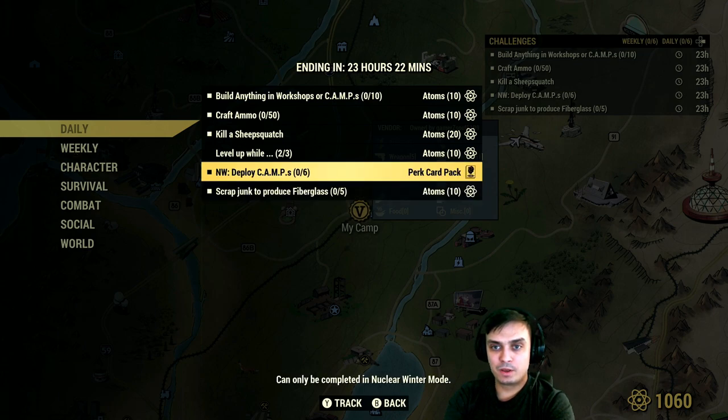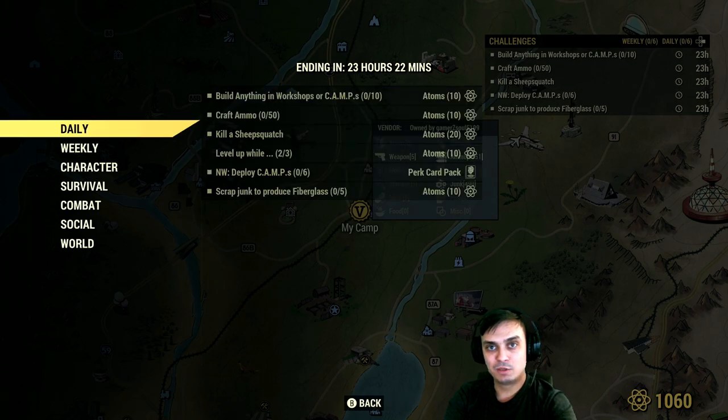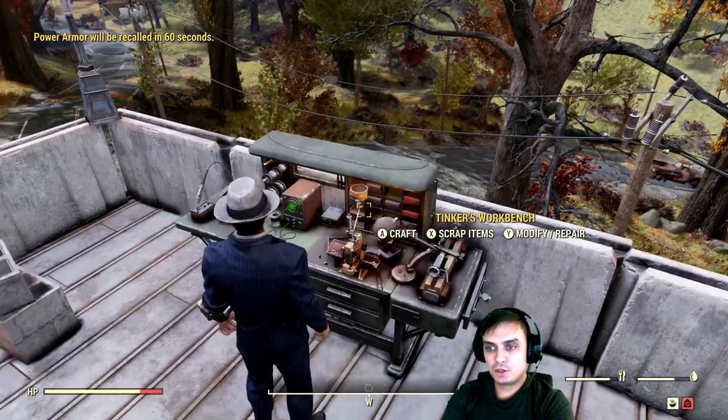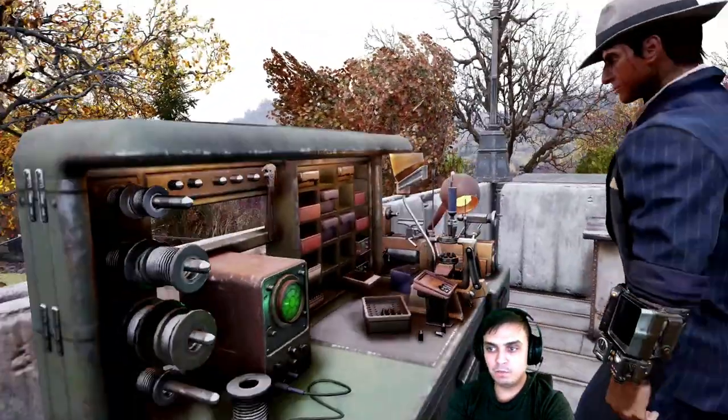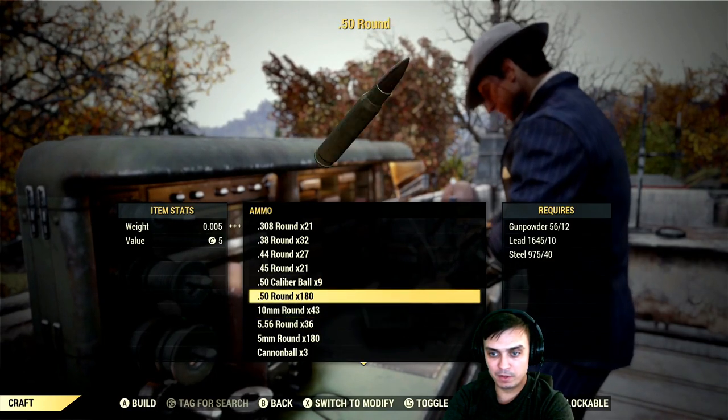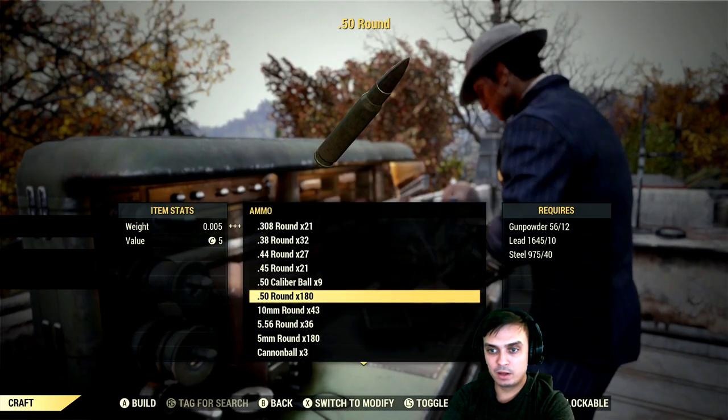Let's start with the ammo crafting. To do the ammo crafting you will essentially need the tinker's workbench and the needed components. I'll just craft the 50 cal ammo one time and I'll get it completed.